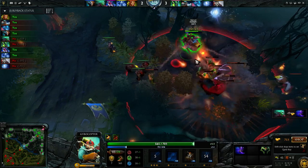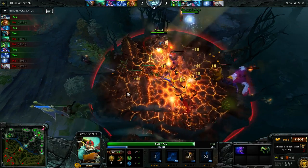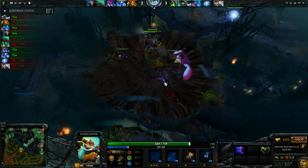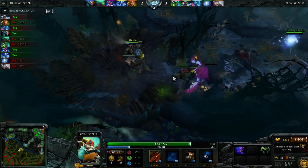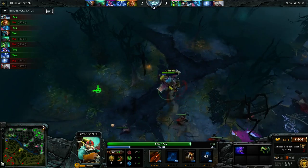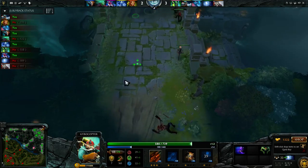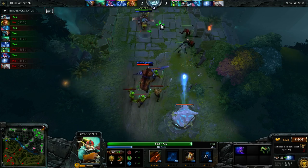I have my ultimate — Call Down — which is AoE damage. I pop my Flak Cannon, I'm using Barrage. He gets like one creep there, but still he can't deny his own creeps, which I got almost all of. I'm getting that large creep as well. I'm almost at 50 CS at 5:50, which is really good for a safelaner.